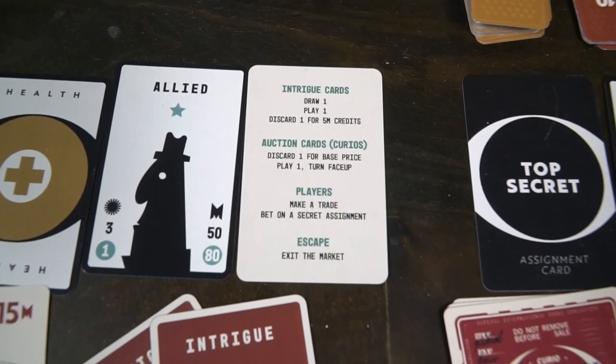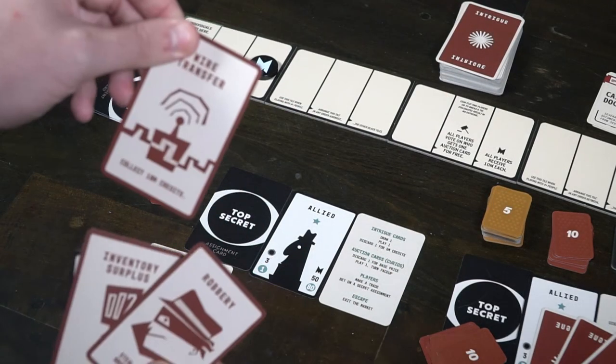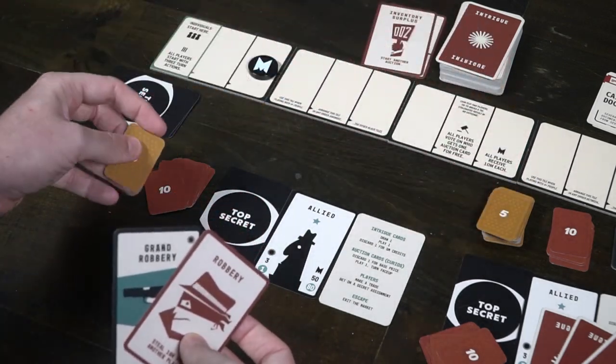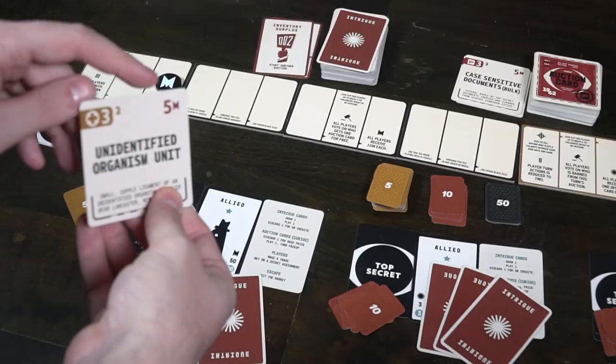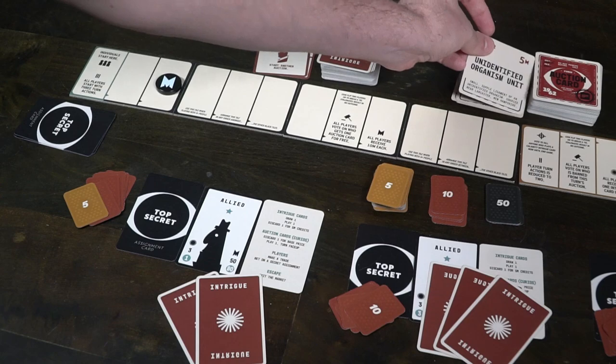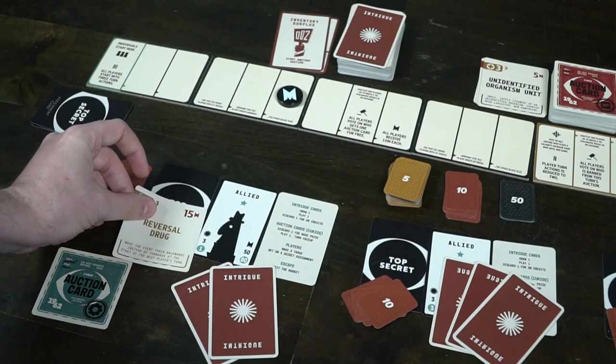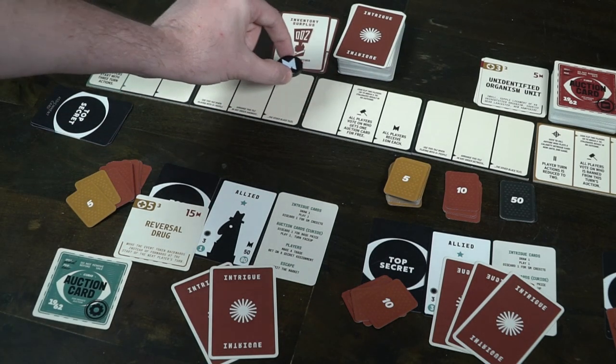After the auction phase is over, it's going to be the action phase, and it's just for the player whose turn it is. That player gets to take three actions currently, and that will change as the game moves on. Of the three actions you can take, you can either draw an intrigue card, play an intrigue card, discard an intrigue card for $5 million, and then we move on to auction cards. You can either discard an auction card for its base price — whatever the starting bid is — or you can play one and turn it face up, because whenever they come to you they go face down. And if it has an action on it, you can do that action.